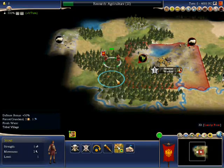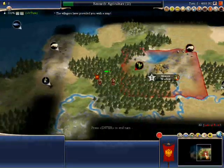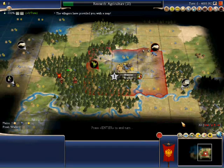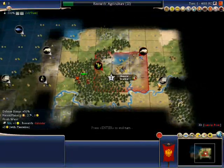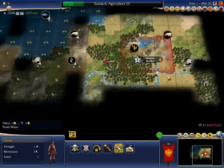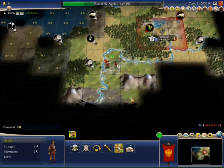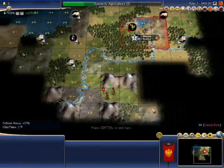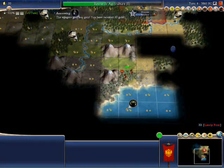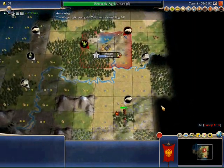I'm going to have to mine the hill before I work the sheep. I'm going to pop some huts to help with paying for expansion. I'm doing this on Emperor rather than my normal difficulty for these, which is Immortal.